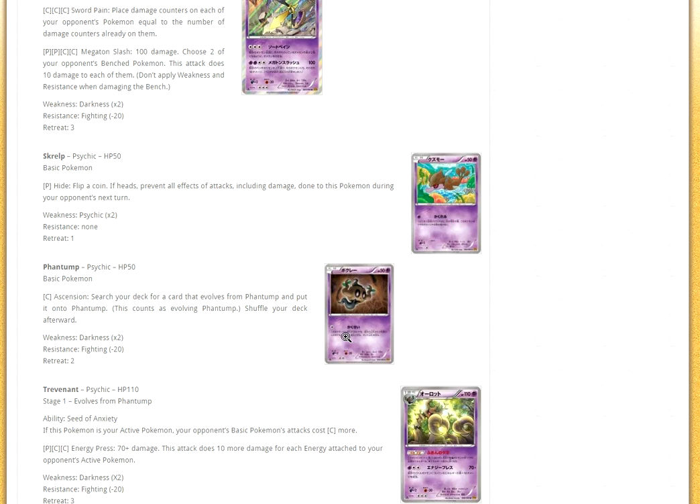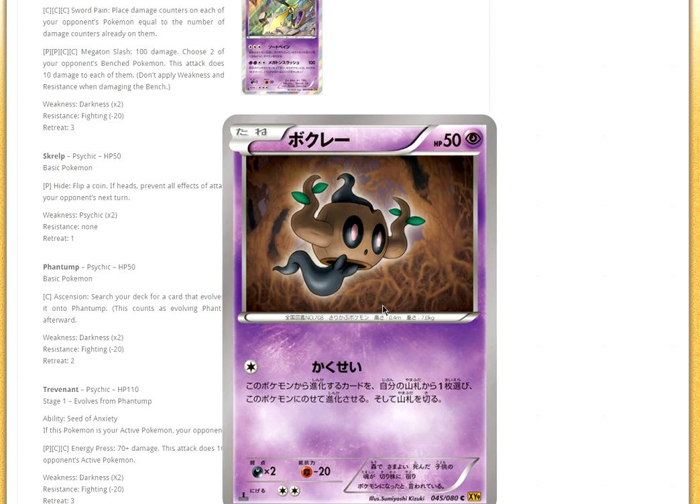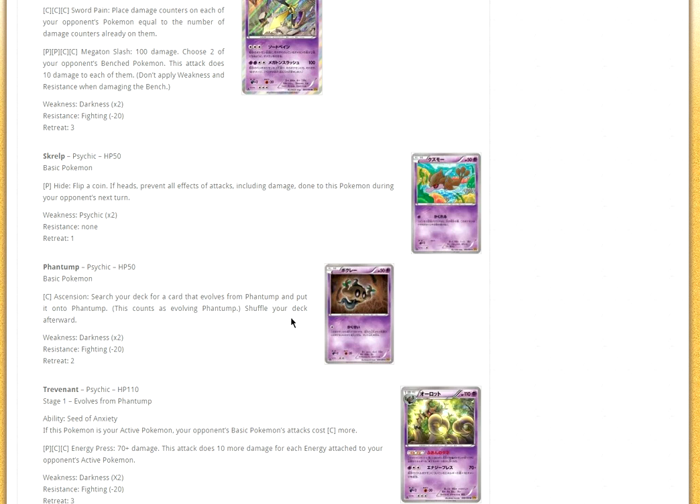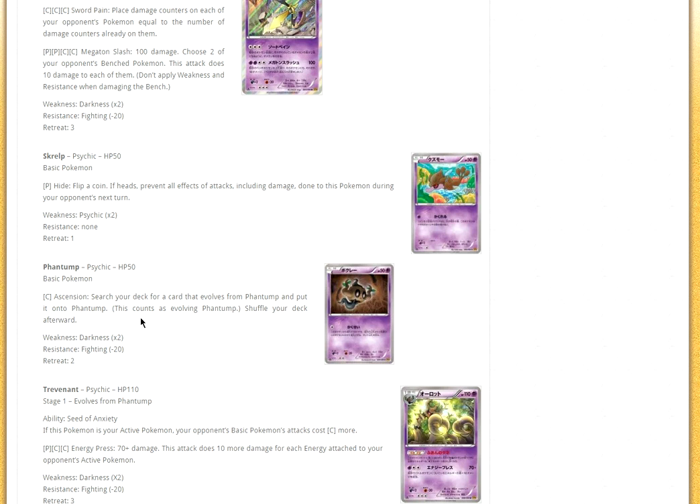We have a Phantump reprint. This thing is actually kind of good — Ascension: search your deck for a Pokémon that evolves from Phantump and put it onto Phantump. So if you go first, put energy, turn one Trevenant just like that. That is very strong. I think Phantump is great, and this Phantump is obviously going to be the one people play, even with the weak HP.